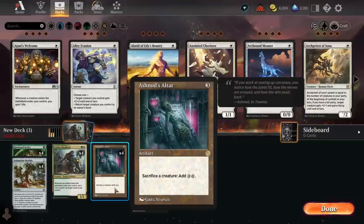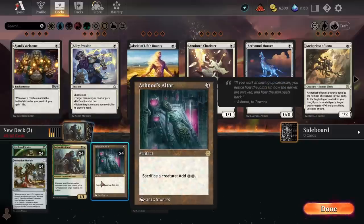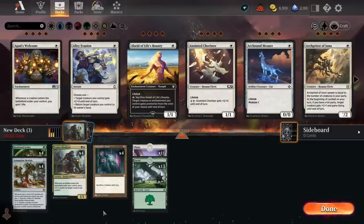Ashnod's Altar, while it doesn't fit as cleanly into the archetype as the other two, can still be very useful. In Hardened Scales decks you often want to move +1/+1 counters around — which is one of the main reasons Zabaz was so good. Ashnod's Altar does a similar thing while also generating mana, which is good with cards like Hangerback Walker as well. So all three cards can be reasonable in a Hardened Scales shell.